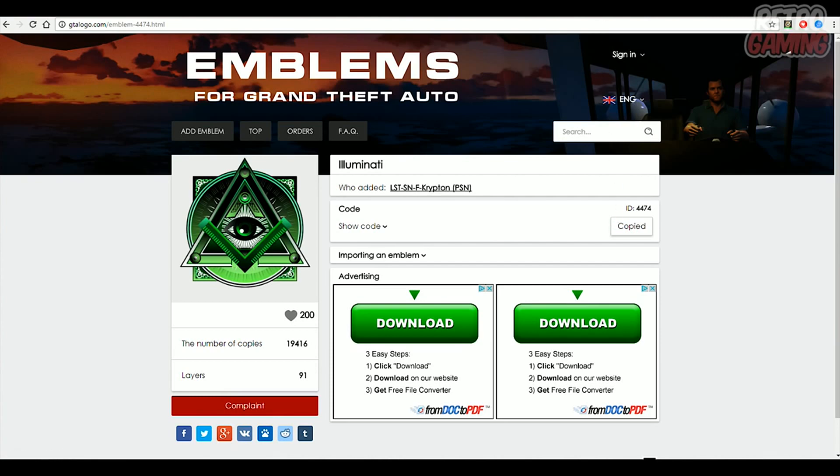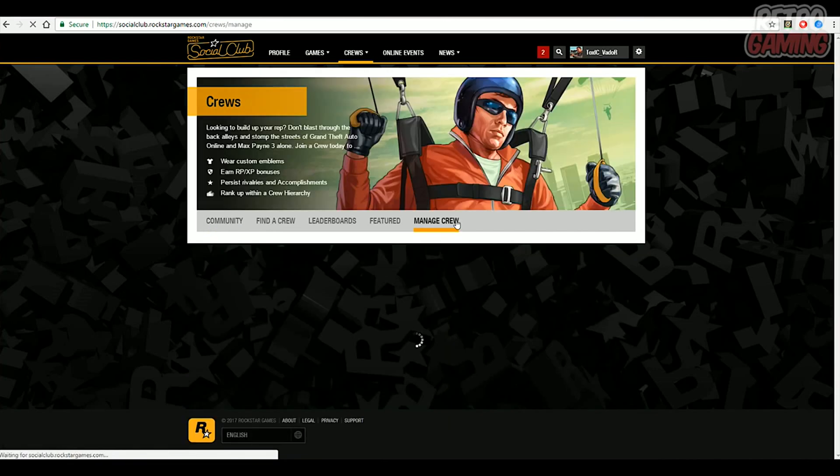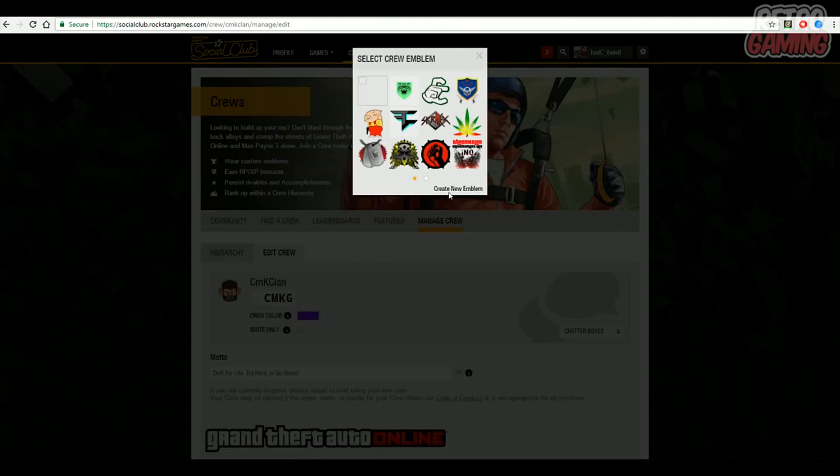Now once you have done that, head over to socialclub.rockstargames.com, click on crews, click manage crew, click edit crew, hover over your crew emblem until you find this little pencil icon. Then click on it. Then click create new emblem.